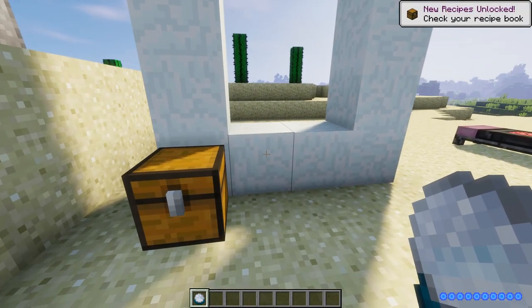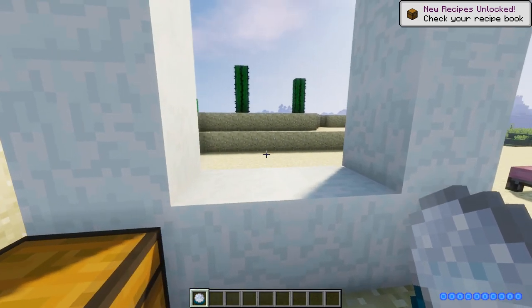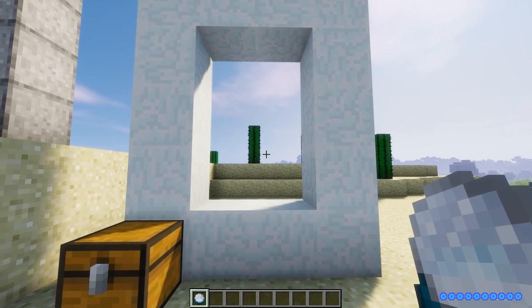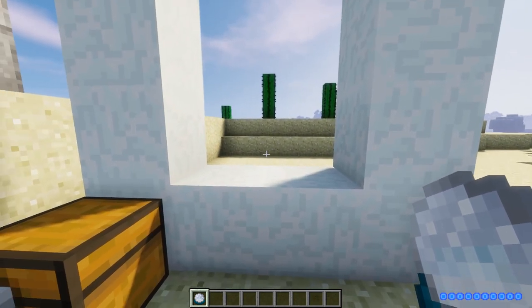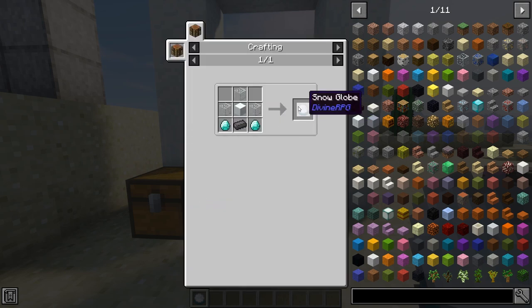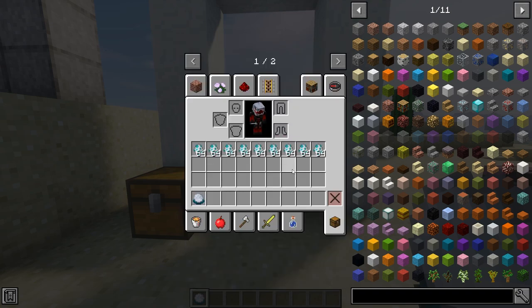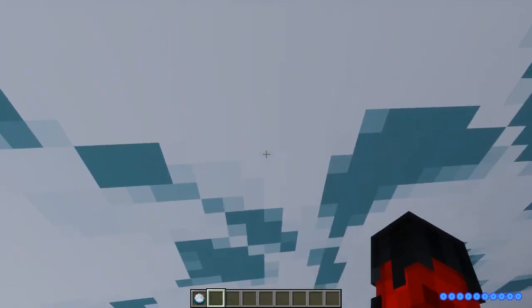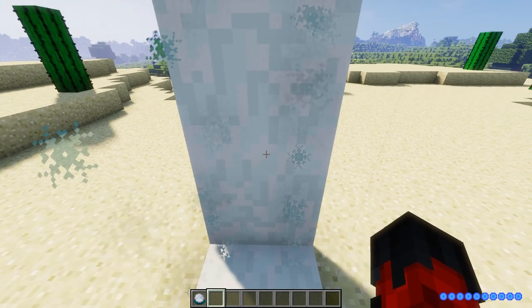Next up we have the Icicle dimension — Icica. It is accessed by snow blocks arranged around the portal and then lighting it up with a Snow Globe crafted like this. Not too hard at all. Just hit that and boom, jump on through. Let's take a look at the mobs this one has to offer — it has a bit more varied ones than the others.